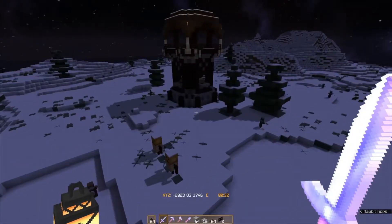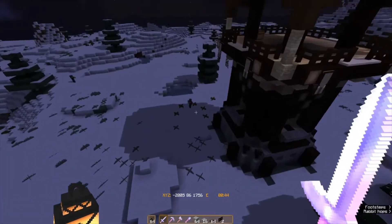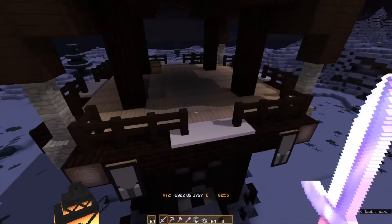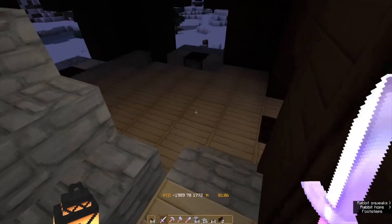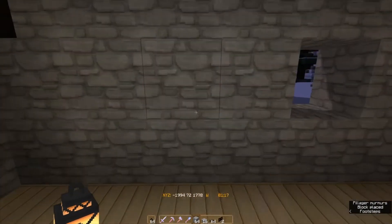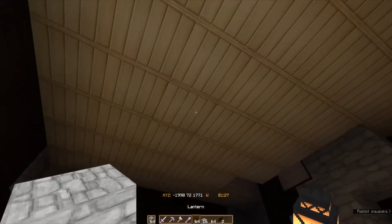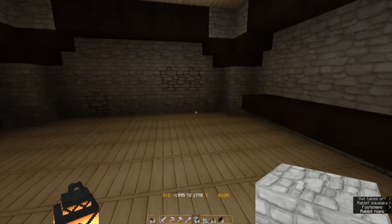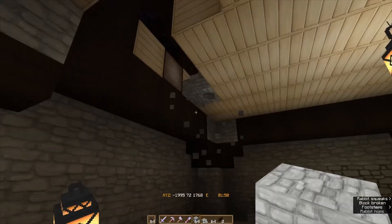I'm gonna build this in creative mode, but if you are in survival and you want to avoid the pesky pillagers that roam around this area, the easiest way is to fly in on the top levels and just go down and block off the entrances, then start demolishing from the inside. You should be quite safe in there.